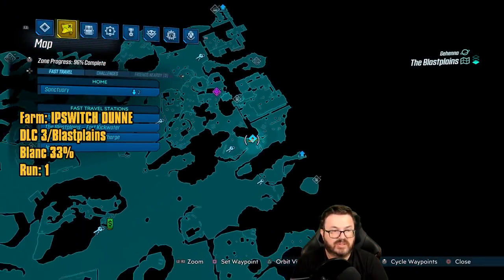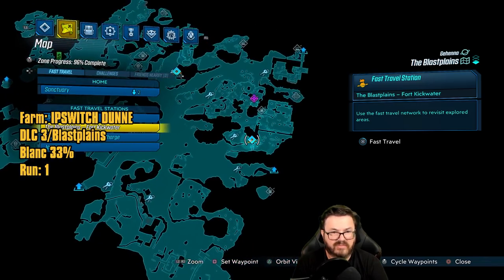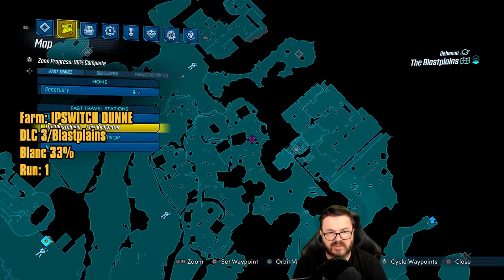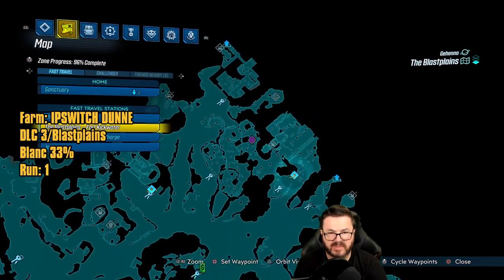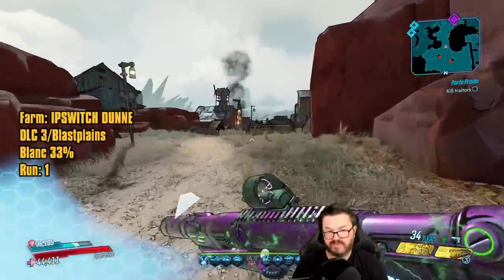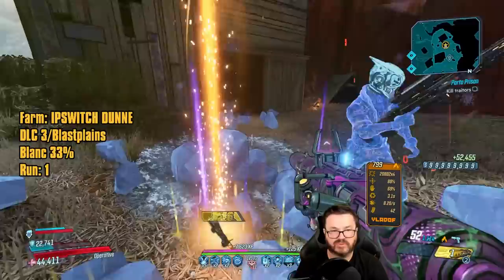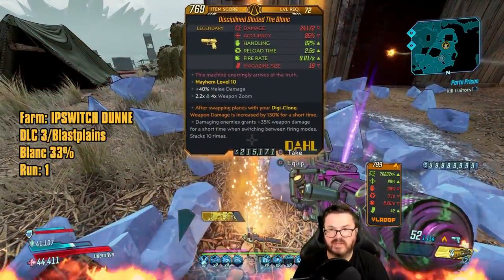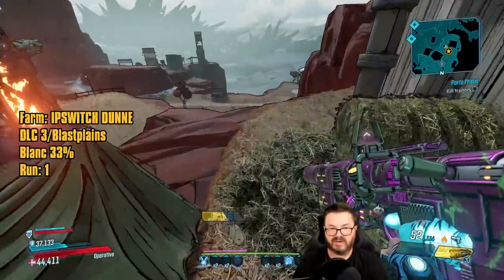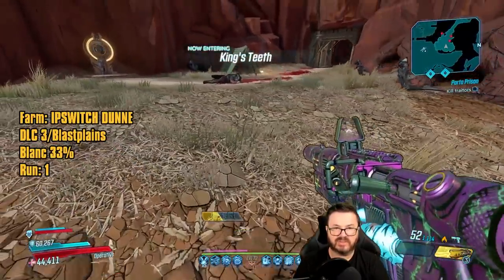We've traveled to the Fort Kickwater fast travel station. Run across this little section to farm If-Switch-Done, who can drop The Block — a Knives Out reference, love that movie. First run: decent gun, not as good as a lot of other pistol options, but there you have it.